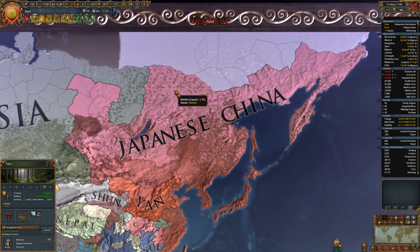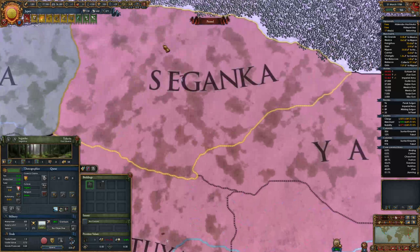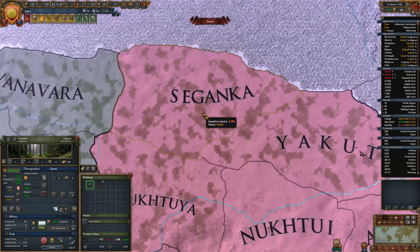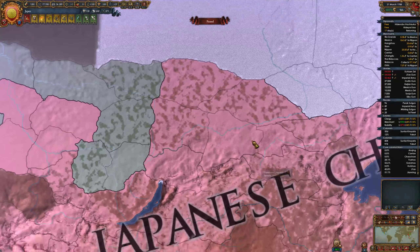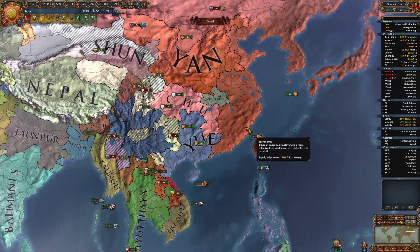Oh wait - how do you have naval supplies there? Somebody please tell me how this province, Saganka, has naval supplies. They don't even have a river, there's no rivers that flow around it, no lakes, nothing. It's just like 'I'm going to make an anchor' - do you even know what an anchor is? No, I've just seen a picture of it. Alright, let's crack on with this war.